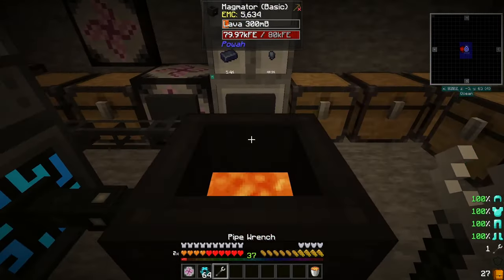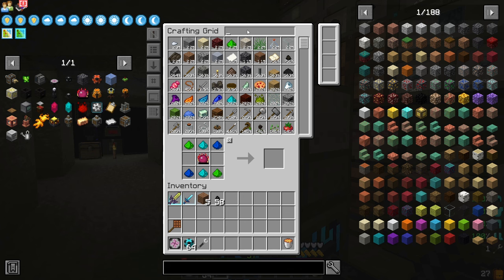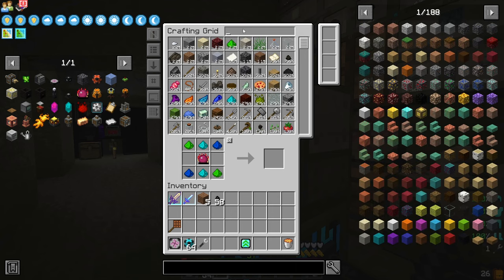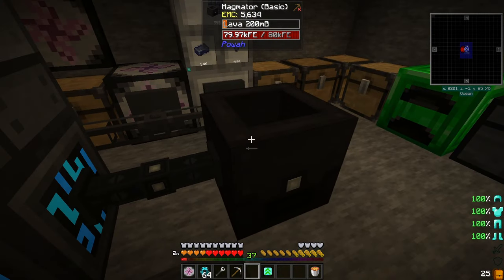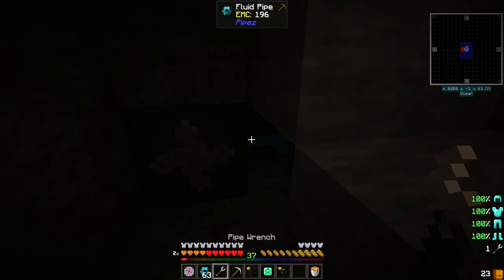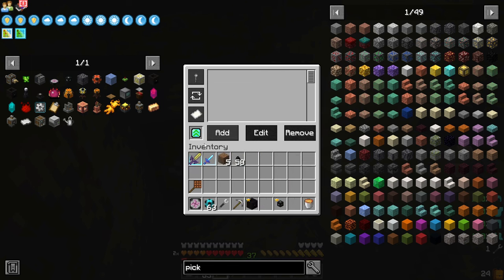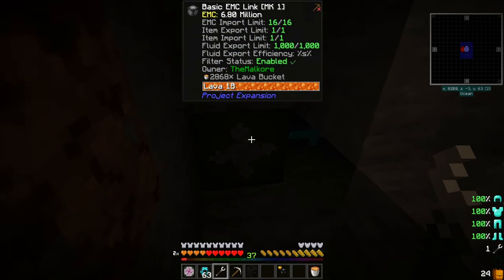Grab one of these — okay, so that should be enough. Also grab a pickaxe. Well, we do need one of these. We already have that. Okay, so that is running out of lava, so that's good enough to break. We'll set this so that it's piping off of there. We can add this advanced pipe upgrade, which will allow up to 2,000 — that's max 1,000.